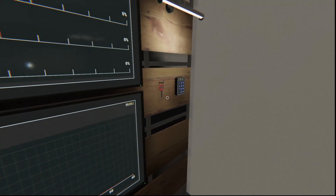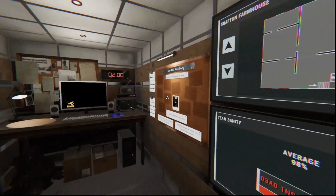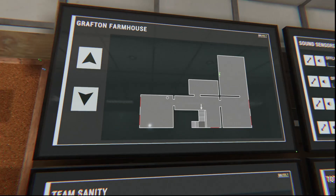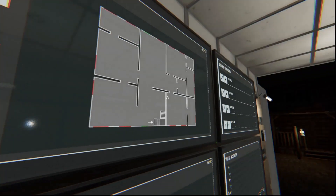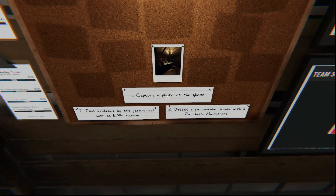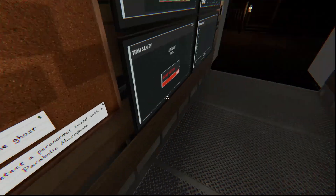Get right in, grab the key, open the door. Alright, where is this? Oh man, it's all the way in the second floor back room. This is going to be fun. We've got to capture a picture. Okay, find evidence: EMF and parabolic.